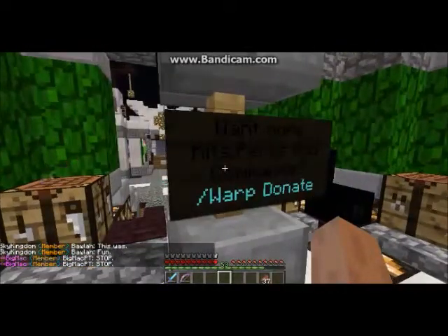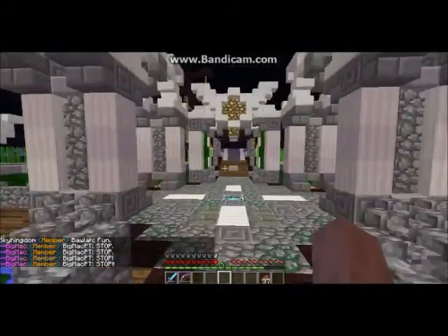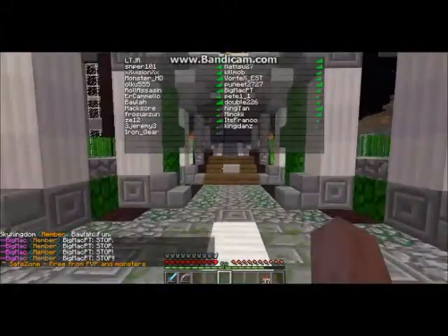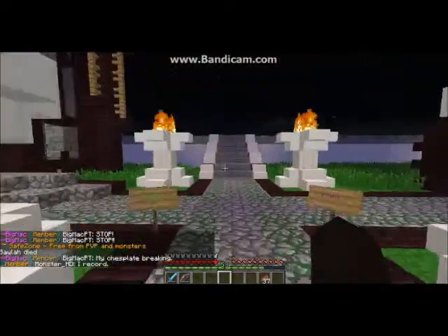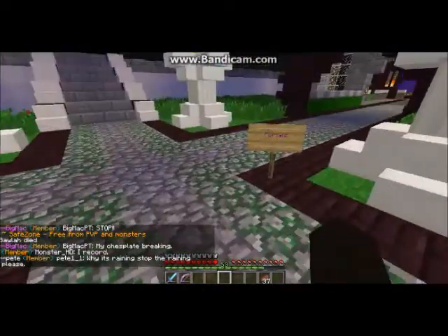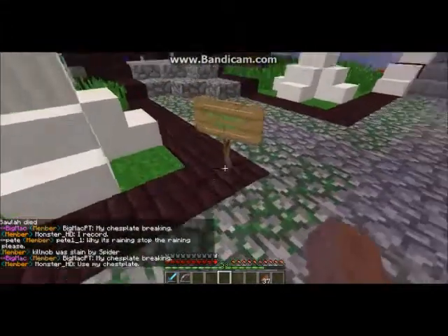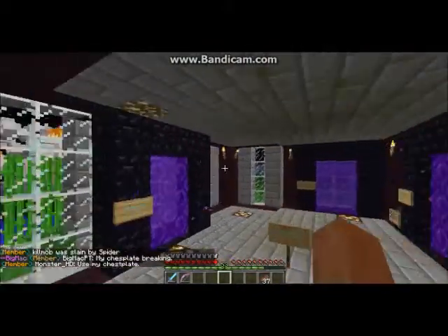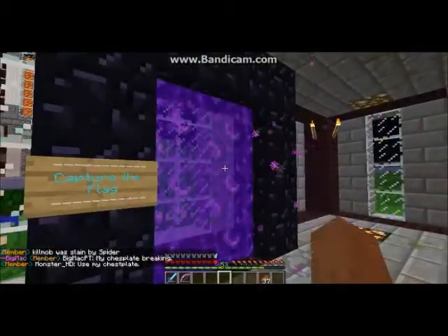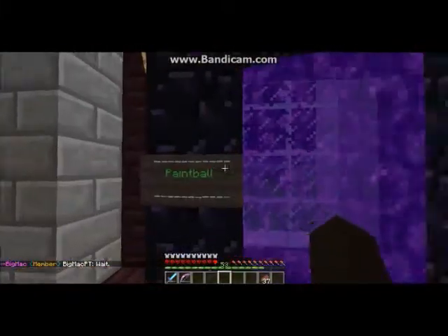Then we have donate, and it has all the perks. If you want to get all the new items you have to do slash warp donate. Of course every server has the ability to donate. There are also invisible staff members so players won't know about any updates. They also added this area to show all the portals, and over here we have the mini games house.